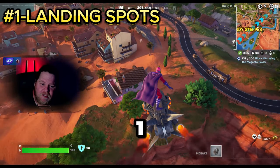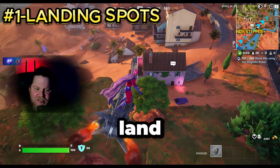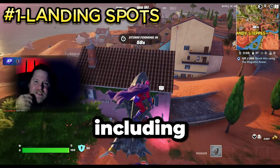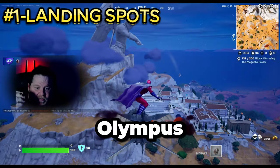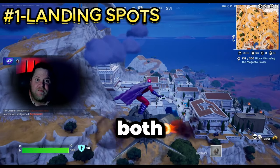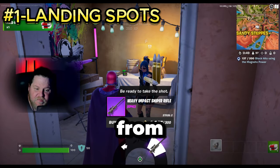Tip number one: optimal landing spots. Choosing the right location to land can make or break your game. Here are some of the quieter areas, including Sandy Steeps and Mount Olympus. These spots usually have decent loot and fewer opponents, and both spots have the option to buy the new heavy sniper rifle from the NPCs.